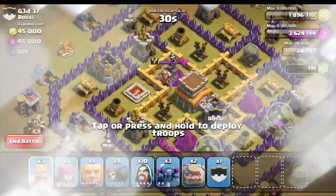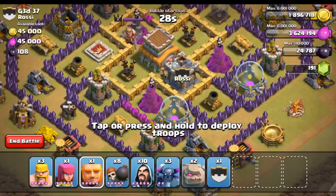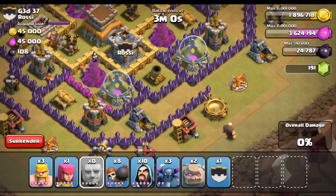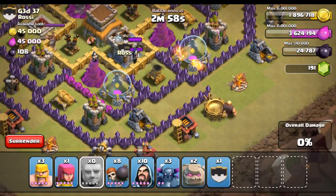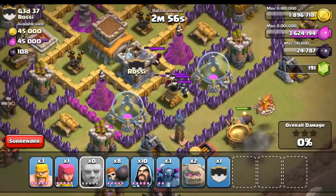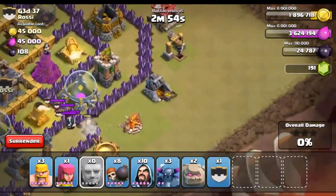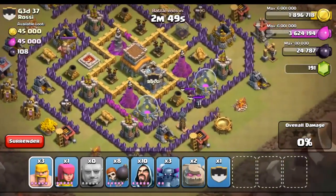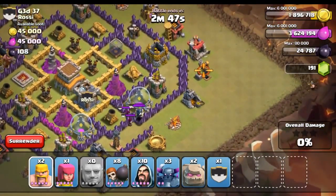Let's go ahead and attack — boom, hit that button. I brought along a Giant because I want to lure out these troops really fast, and this is the most effective way. Now watch right here — all the troops are going to come out. Wizards! Alright, we got all the Wizards up there, and now we're just going to bring them up to the top of the map. Let's go from this side because it's closest.